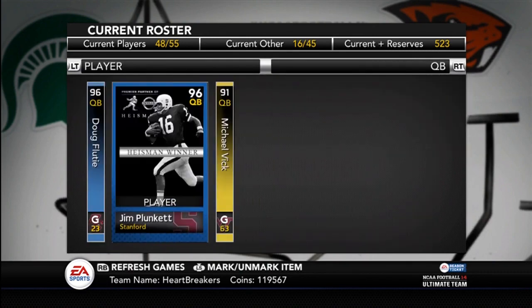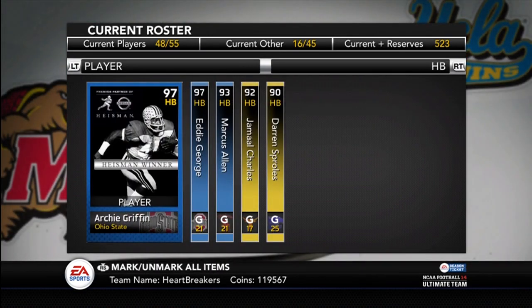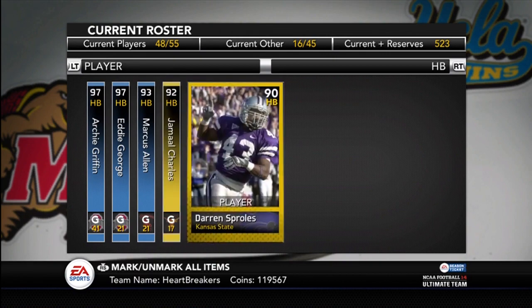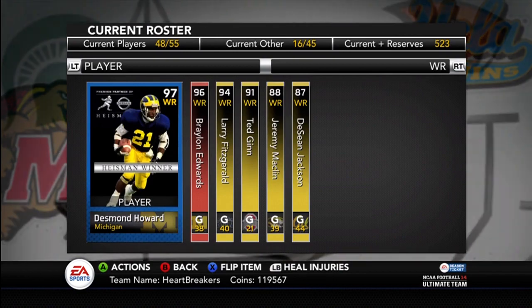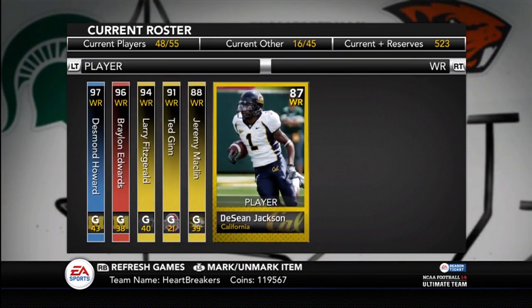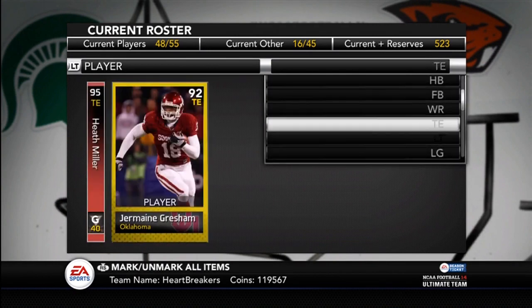Quarterbacks, I've got Doug Flutie and Jim Plunkett. Halfbacks, I've got Archie Griffin, Eddie George. I have the Heisman hopeful Marcus Allen, but you can't get the USC collectible, so you can't do any of the USC — so you can't do Marcus Allen, Matt Leinart, or Carson Palmer. I have Jamal Charles and then Darren Sproles. Wide receivers: Desmond Howard, Braylon Edwards, Larry Fitzgerald, Ted Ginn, Jeremy Maclin, and Deshaun Jackson. Tight ends: Heath Miller and Jermaine Gresham.